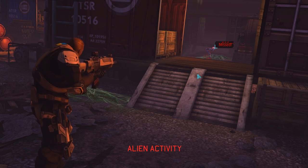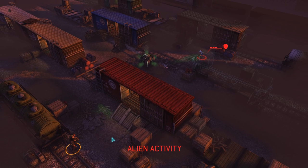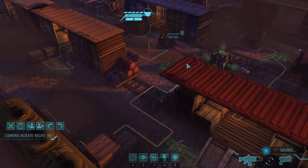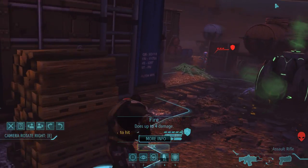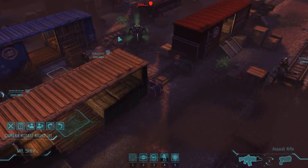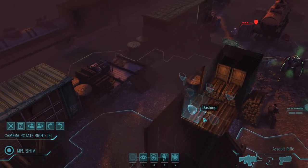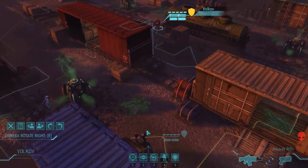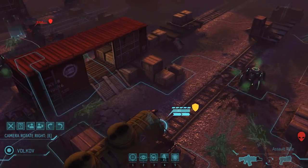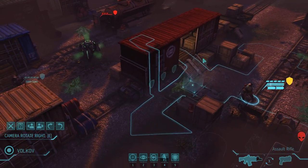Unfortunately that does lead to a problem because now all my guys here might get flanked and no one's protecting them, so this guy will Overwatch to try and protect them - although it may not work out that way. He's just about to get flanked himself. Flank shots basically raise your chance to critical. He is actually getting flanked - damn, and he didn't die. Well, he's a trooper. Chevy got the kill. Who doesn't have a kill? I kind of want everybody to get a kill out of this.